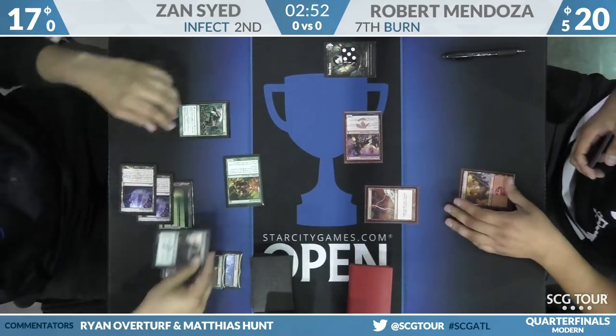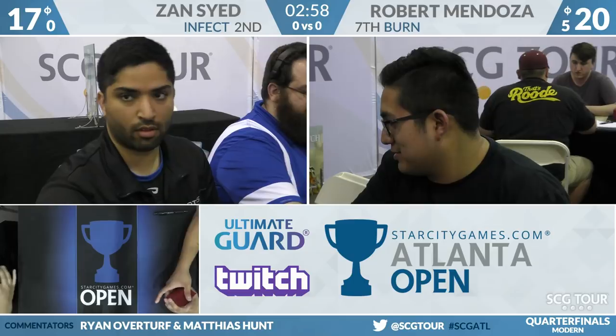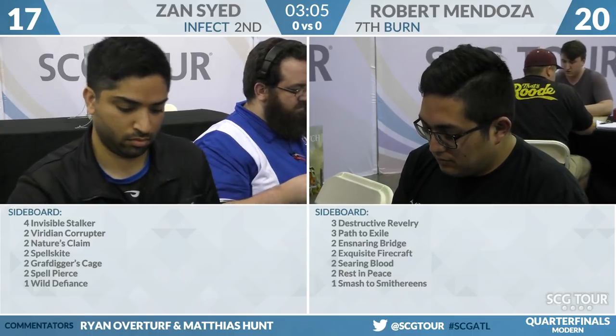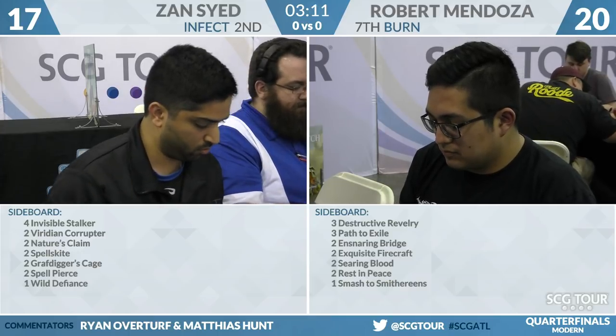Zan goes to two life from Eidolon triggers — we'll do eleven poison, then sixteen poison. That means next game Robert starts at six poison. It's a rule they recently implemented — they decided that Infect wasn't seeing enough play in tournaments and so they instituted this new poison handicap rule.